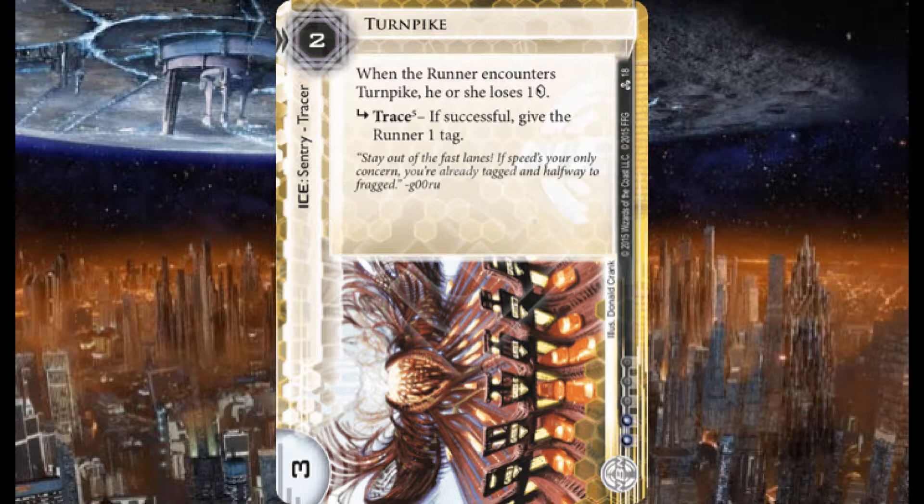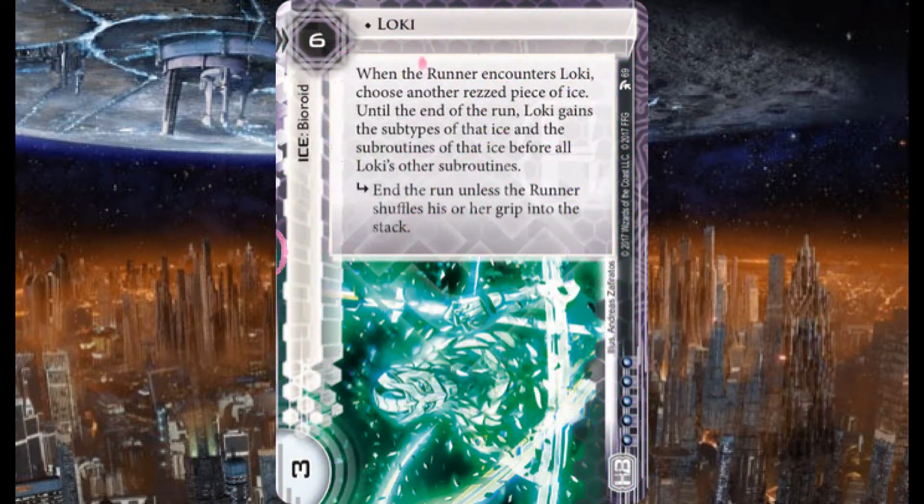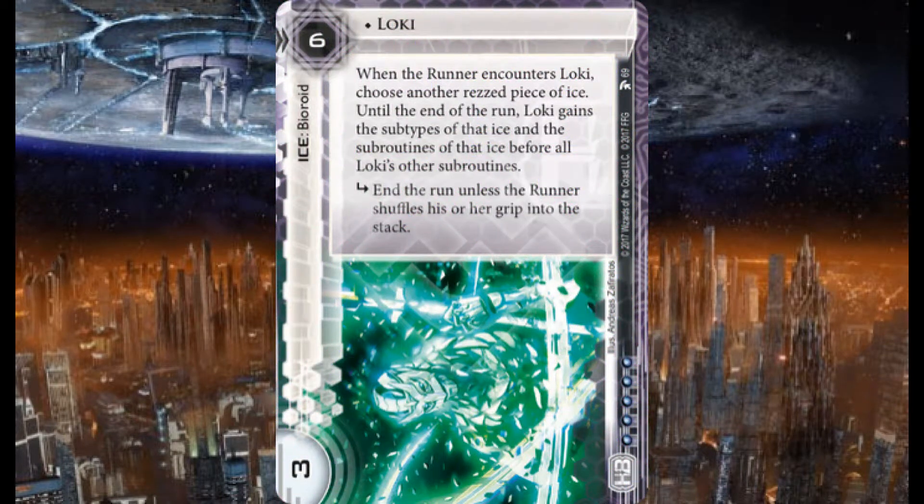Lastly, I have one more piece of ice — three copies of Loki. Six credit rez, bioroid, strength three. I've spent my entire influence on three copies of it. When the runner encounters Loki, choose another rezzed piece of ice — until the end of the run, Loki gains the subtypes and subroutines of that ice before all of Loki's other subroutines.